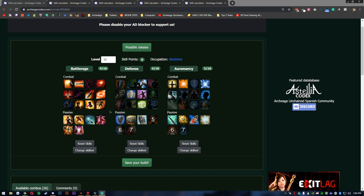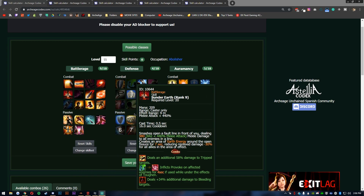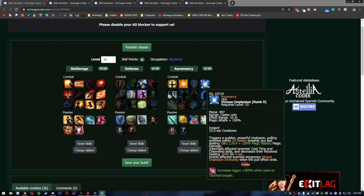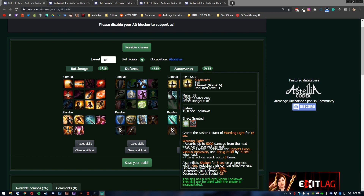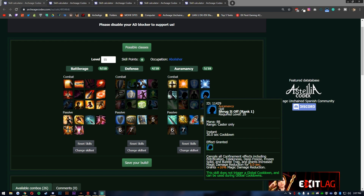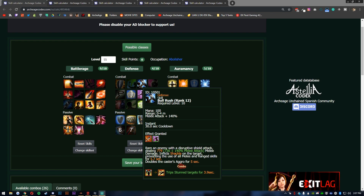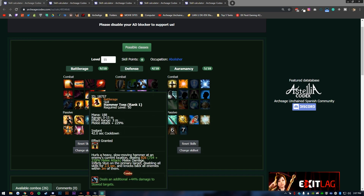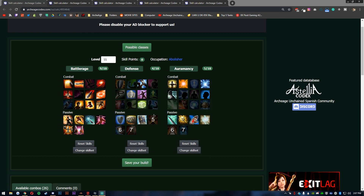Abolisher is kind of a tanky semi-DPS for early game. It's going to have the damage to be able to 1v1 as well as the tankiness. The defense skill tree helps compensate for the gear you're missing. The big skills you want are Vicious Implosion to pull people to you, since you don't have much mobility. You have tankiness from Thwart and absorb damage, movement from Comet's Boom, Teleport, Shrug It Off to escape CC, and Bull Rush to stun targets.